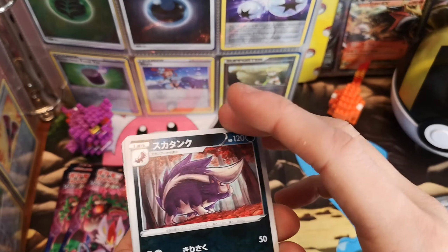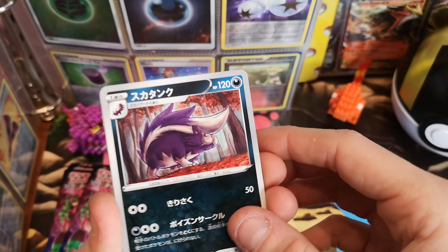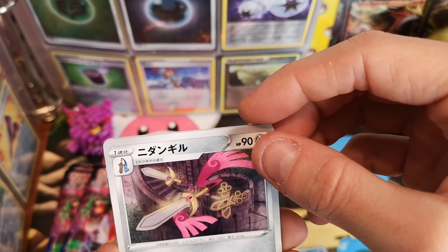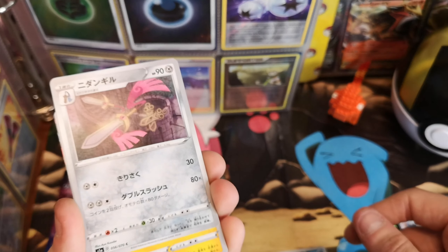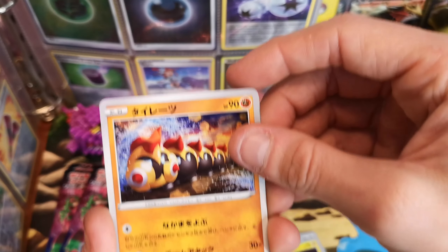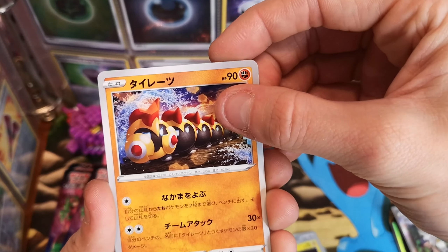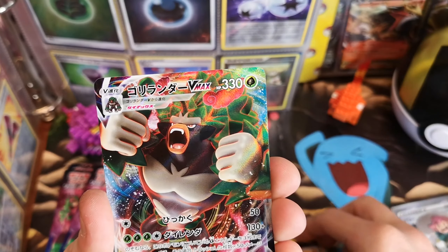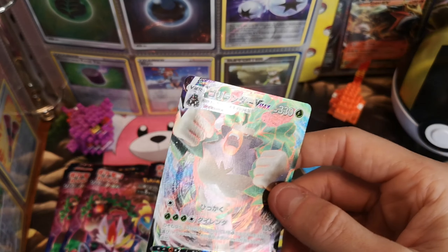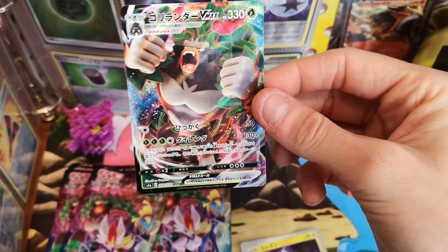Skuntank — I hate that name. We've got an Aegislash or Doublade again, one of them. What do you reckon? Aegislash or Doublade? One of them. Toxel. Phalanx. There's something good behind this one — and a Rillaboom VMAX! Get in a sleeve! I'm taking that, definitely — I've not got this one.